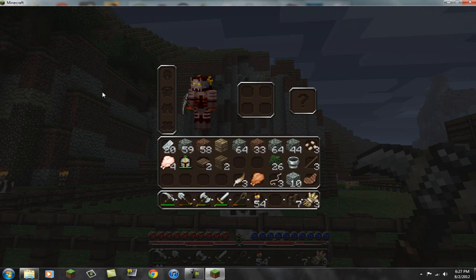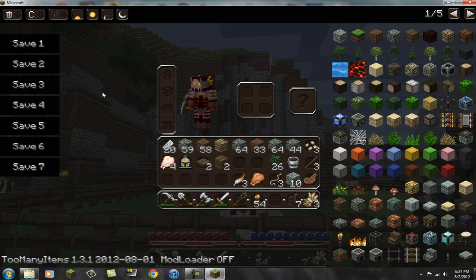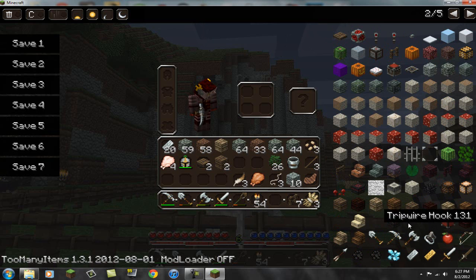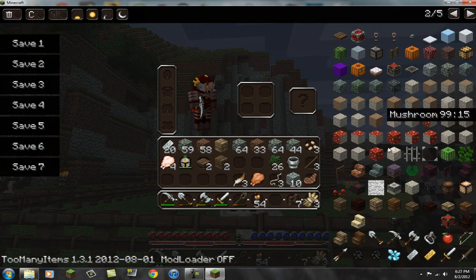I opened up my Too Many Items mod — that's the new one for 1.3.1 and everything is the same, it's all perfect. You can see trip wires, emerald, cocoa beans — there it is. You can get the update for that. Spruce wood stairs, block of emerald — it's red for some reason, but that's pretty much it.